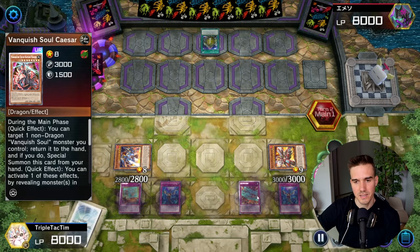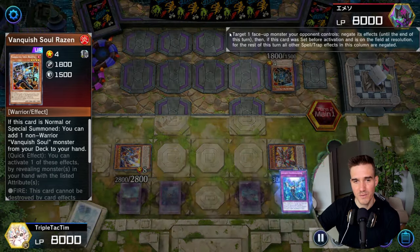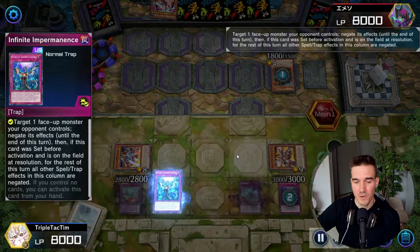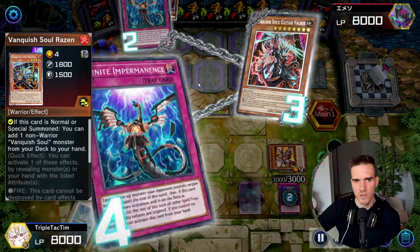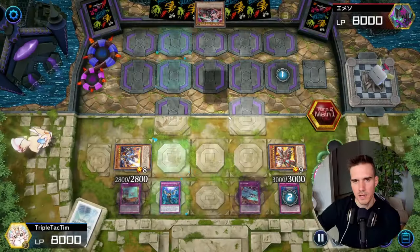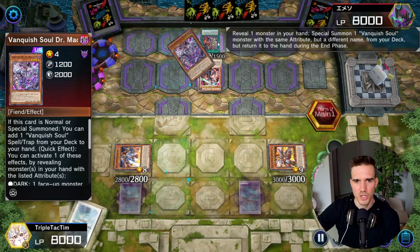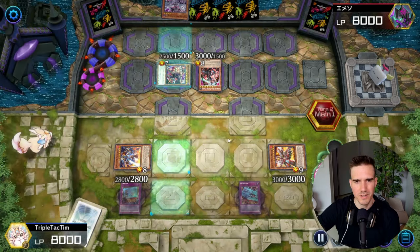He goes Small World and shows me he's Vanquish Soul, which is a bit bad because all of our targeting stuff is unfortunately very bad against Vanquish Soul. He goes Vanquish Soul Raizen, I go Imperm. Obviously this then prompts him to use his Caesar values, so I use my second Imperm. This is very expensive for me but I don't want him to get another card. I know I can still negate if he wants to destroy something. He shows me a Dark with Stake Your Soul, bringing the Heavy Borger to the field. He draws one, which I don't negate because that's just not impactful enough.